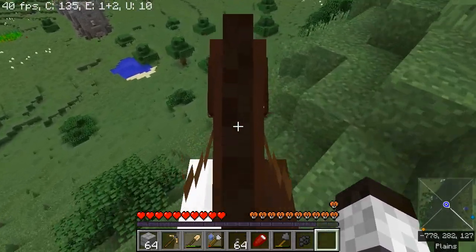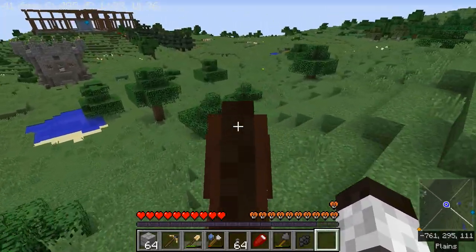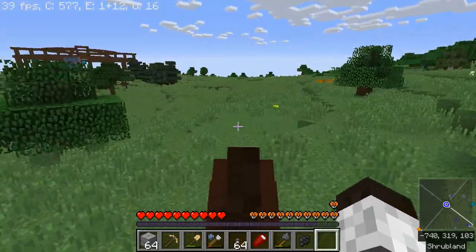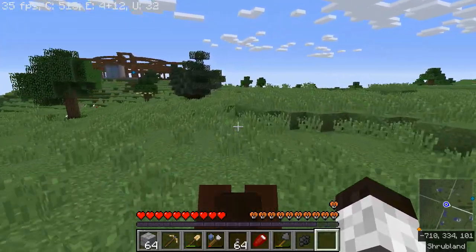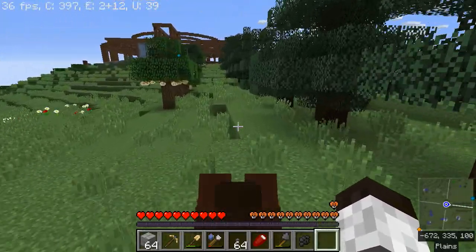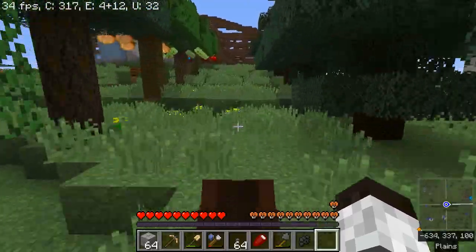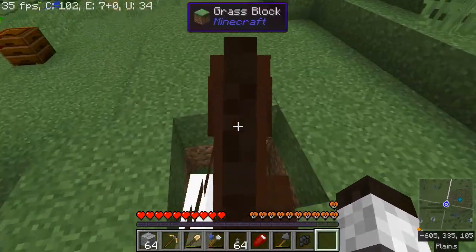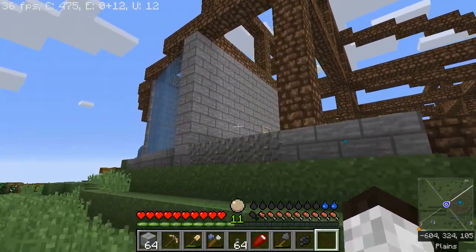One thing you'll notice is that the rushing wind kind of dies down as I get down into the valley — that's another Dynamic Surroundings thing. In my typical fashion I've gone ahead and laid out the rough outline of the place using plain dirt, and then I'm going to go in and try to build a single section to get a sense of what materials I want to use.